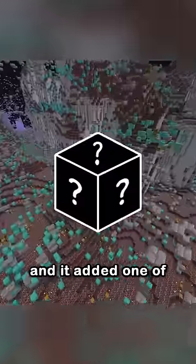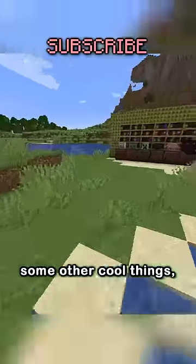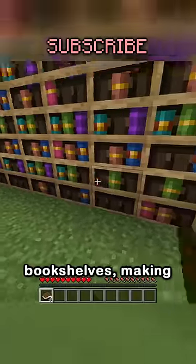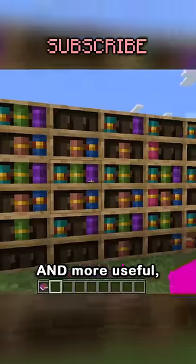There's a new Minecraft snapshot, and it added one of the rarest blocks. But first, some other cool things. Books can now be put into individual slots in chiseled bookshelves, making them way cooler and more useful.